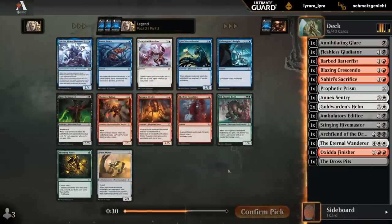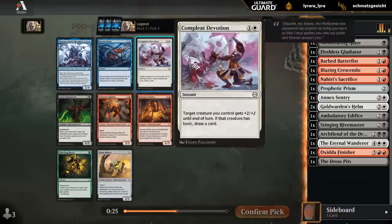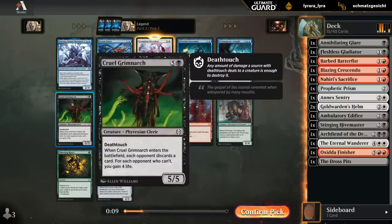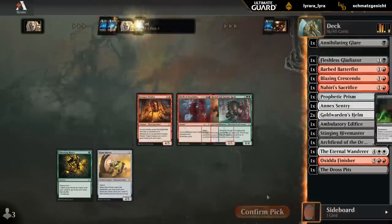We're not really in a position to take Unctus and play it, so that doesn't leave a ton of great options. Complete Devotion as a trick — even though our deck doesn't seem incredibly aggressive — might still be worth it. A Dune Mover, especially if we're planning to splash a third color, is still a fine two-drop as it has Toxic. Can probably wheel a Grimnark, so don't have to prioritize it now. We'll take a Complete Devotion.